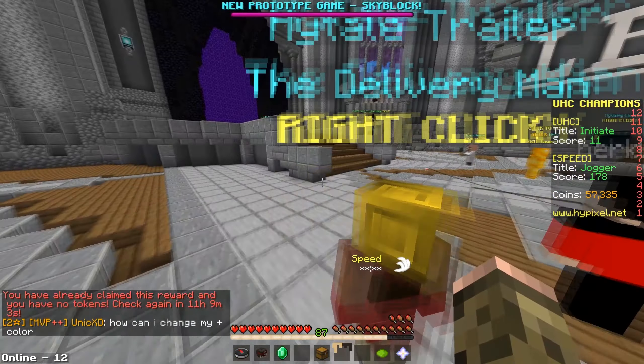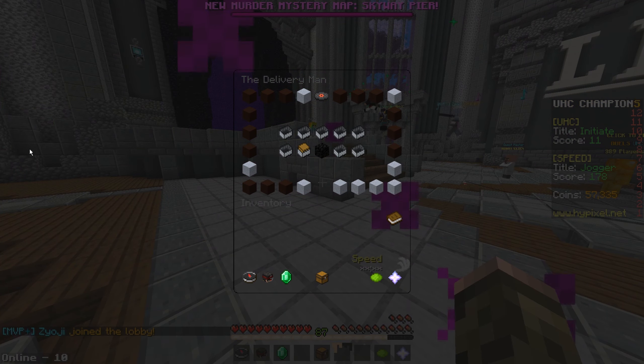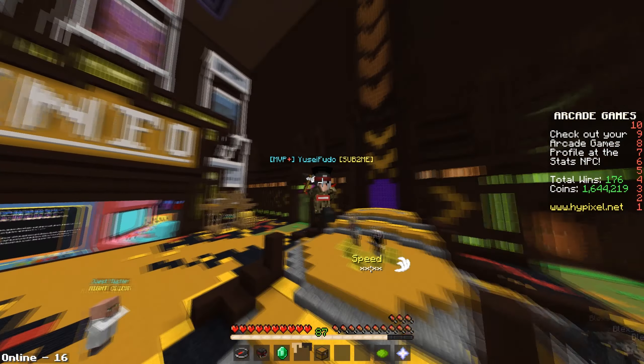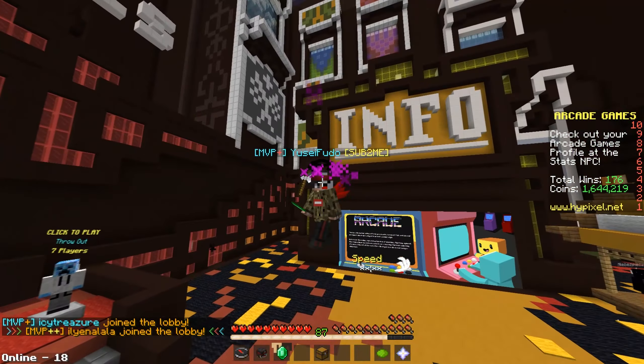I currently have like a 70-day streak or something on daily rewards. Another source of coins is arcade coins — as you can see I have 1.6 million arcade coins, which I'm going to convert to UT coins right now.